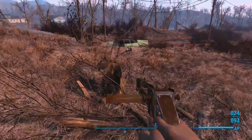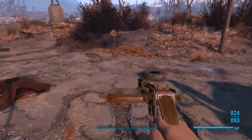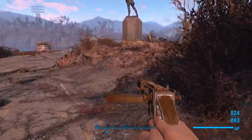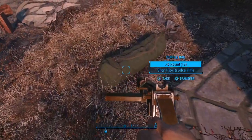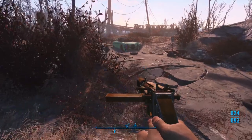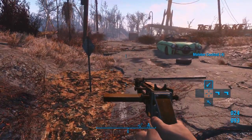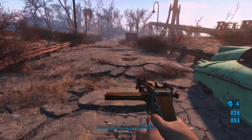Let's head back over here. I missed a duffel bag — I want to get this duffel bag over here. We'll grab the revolver. Also, I want to equip my Molotov cocktails so that if we need to use them at any point in time, we can.